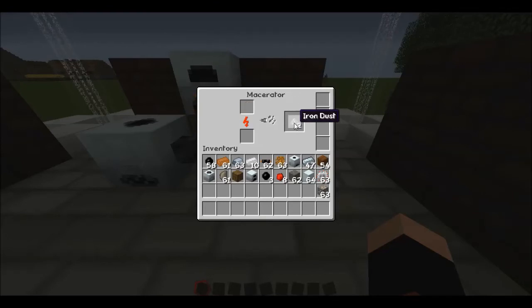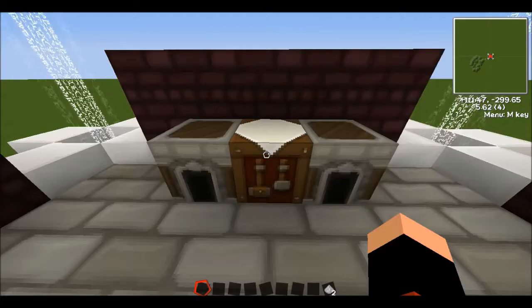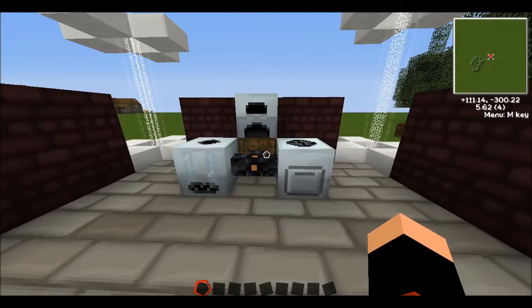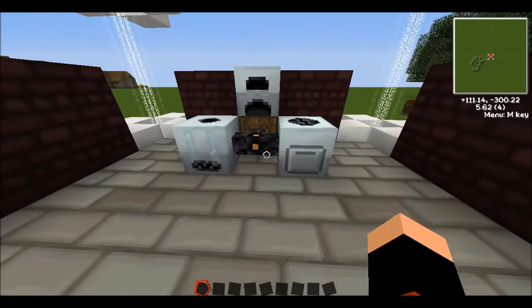As you saw, we got two iron dust from one ore. Now with the iron dust, place it into a furnace and smelt it — and as you can see, you get two iron ingots. That's pretty much it for part one.